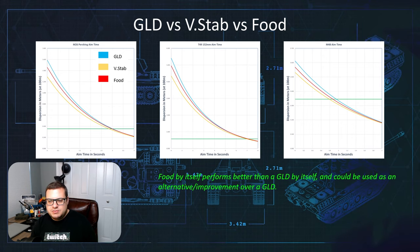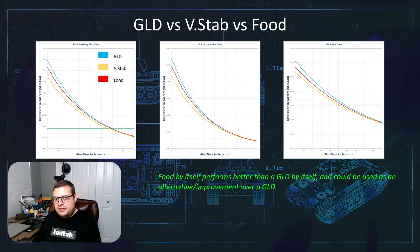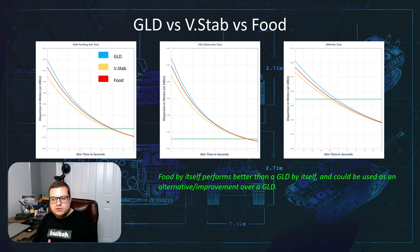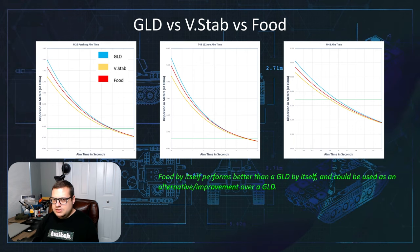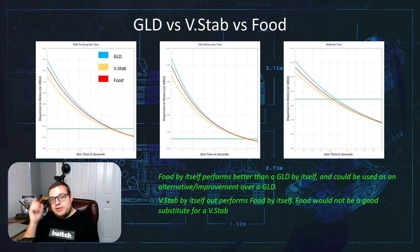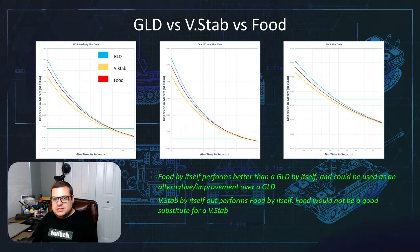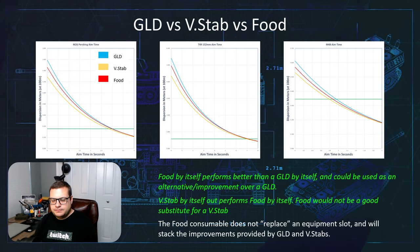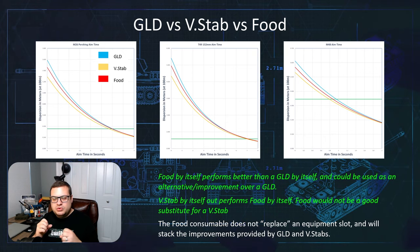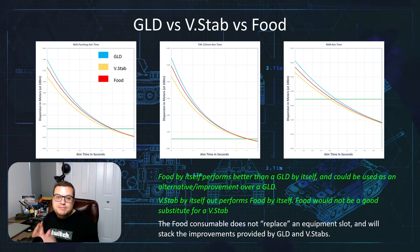So basically what this tells me is that food on its own, by itself without anything else, is better than a gun-laying drive by itself. You could potentially use food as an alternative or improvement over a gun-laying drive, which is expensive because you're spending more credits per battle versus one single purchase of a GLD. However, keep in mind that vertical stabilizers by themselves still outperform food. So food is not really a good substitute for missing a vertical stabilizer. The food consumable doesn't replace equipment — it will just stack with those improvements of the equipment slots.